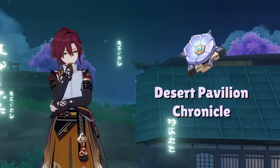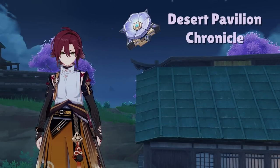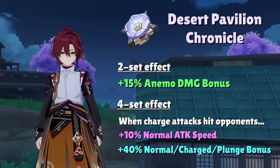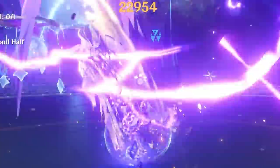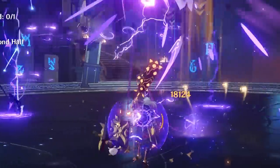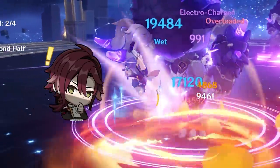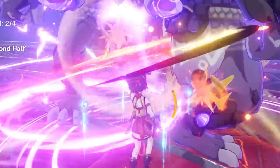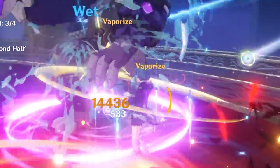The 4-set Desert Pavilion Chronicle is a much simpler set at first glance, but it's more misleading than the 4-set Flower of Paradise Lost. The 2-set gives 15% Anemo damage bonus, while the 4-set gives 10% attack speed and 40% normal, charge, and plunge attack bonus for 15 seconds after hitting an enemy with a charge attack. Our main target with this set are Anemo hypercarries. Other element hypercarries have similar options that give more value, like the 4-set Shimenawa's or the 4-set Heart of Depth, due to the fact that the 2-set Desert Pavilion is useless on non-Anemo characters. From all the characters in Patch 3.2, there's really just one character I want to look at — Xiao. Heizou's normal and charge attack multipliers are so bad that I don't even want to bother calculating the DPS, and I think he's better as an on-field driver for off-field characters like Xiangling or Xingqiu with the 4-set Viridescent Venerer.